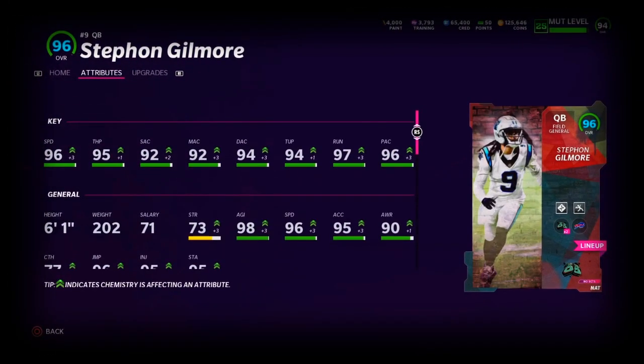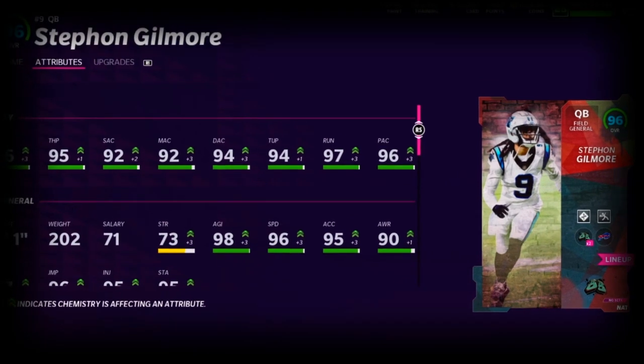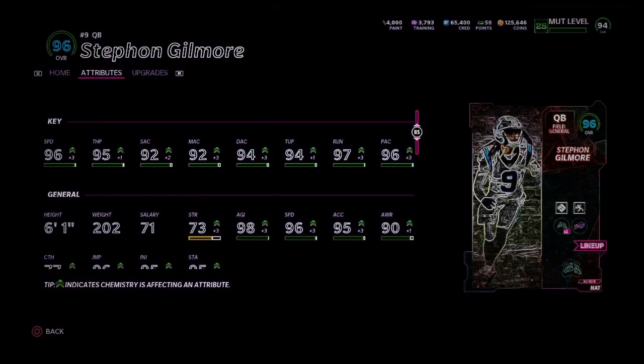Today Stephon Gilmore got a quarterback card, and on my Bills theme team he's a 96 overall with 96 speed and 95 throw power. This card is going to be insane and he also comes with free abilities on this card, so let's check it out.